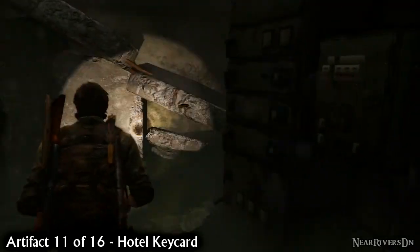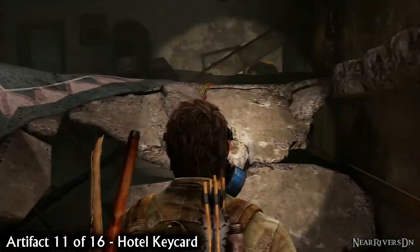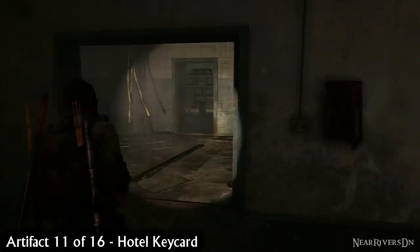Shortly after getting separated from Ellie, you'll reach a generator. You'll have to turn on the power and find the hotel keycard before you can move on. This is story related and, providing you want to finish the level, unmissable.